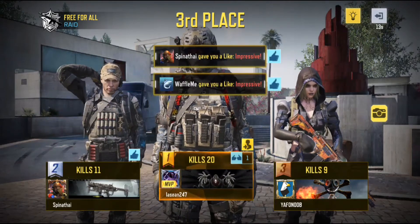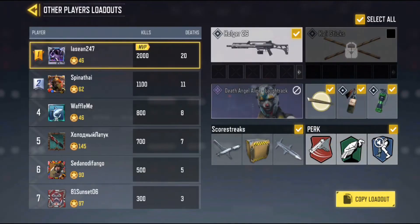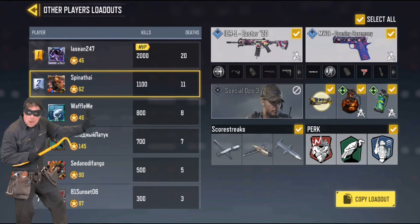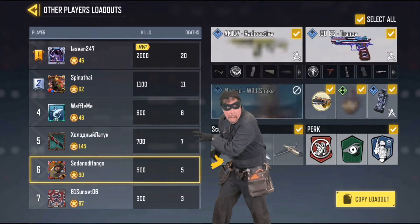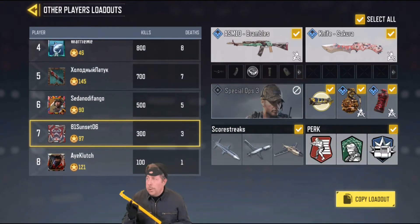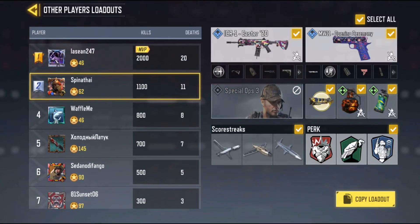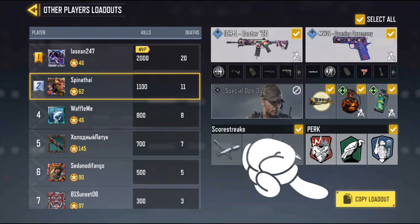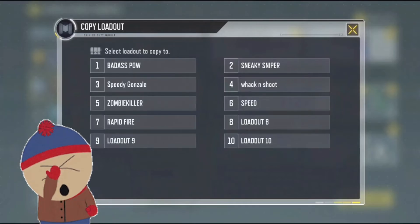Once you get to the end screen where it shows the top three players, click that light bulb up there on the top right. Now you find yourself in this super sketchy area where you can steal other players' loadouts — probably not something you want to brag to many people that you do. Go through the different players until you find the weapon you picked up in the game that you want. Then click COPY LOADOUT on the bottom right hand side and from this new menu simply paste it into one of your existing loadouts. This will overwrite your existing loadout, so make sure you don't copy over something you don't want to lose.